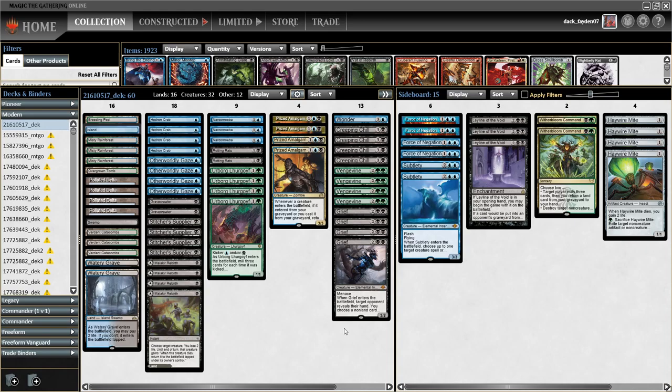I decided to also put in Malach's Rebirth. I'm still on 20 lands, but this time with four modal lands for Malach's Rebirth, which can be used on turn one to scam Grief into play, and also as a protection spell later for the Hedron Crab, Urborg Lurgoyf, and any other creatures.